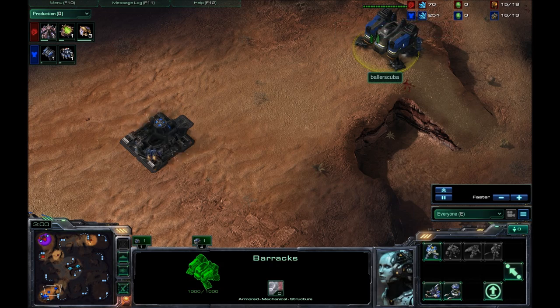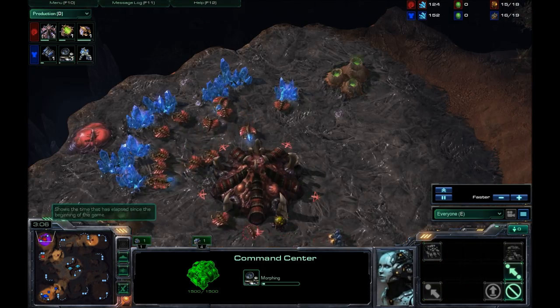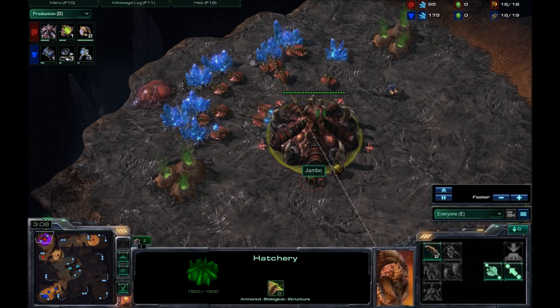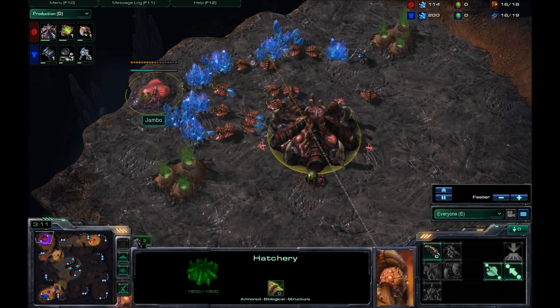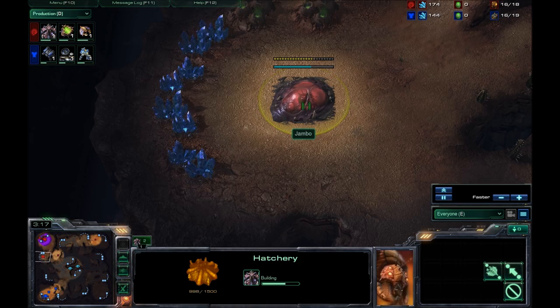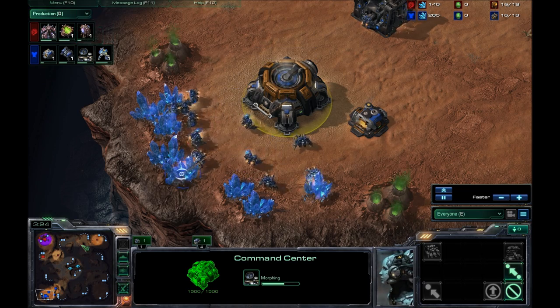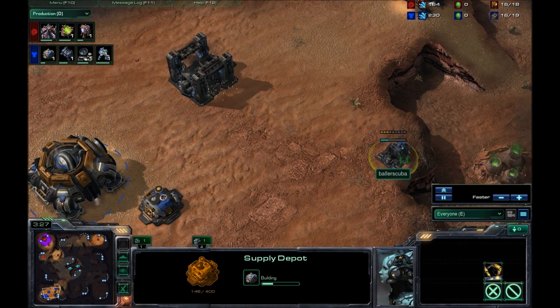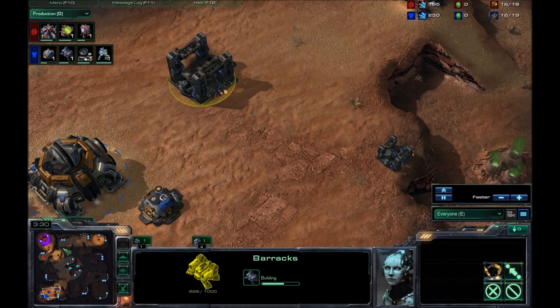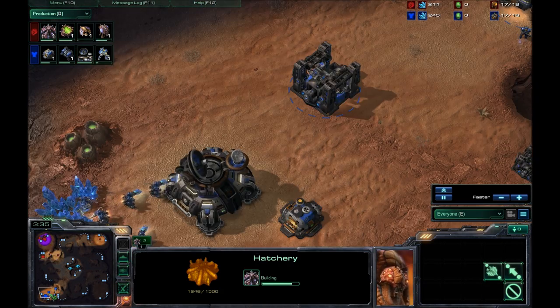What I'm going for here is two racks expansion. After he went for the 15 hatch, he got up to about 17 harvesters and built a spawning pool. Even though you go for the economic build, you have to go for the spawning pool immediately afterwards because you need the defenses early. You can't just go for a pure economic build all the time.